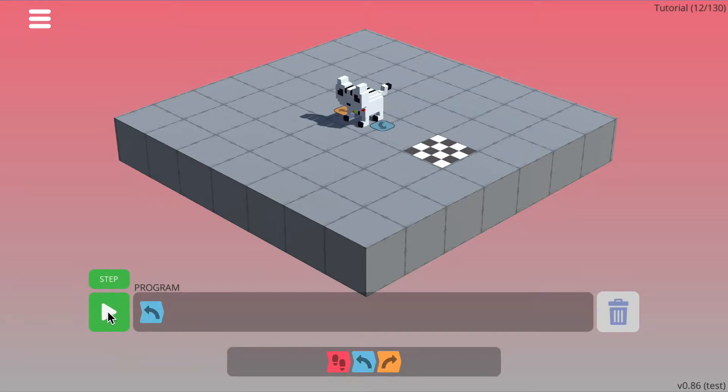If we add the blue command and press the run button, just to check that we turn in the correct direction, we can see that indeed the cat does turn and rotate to face the finish tile.